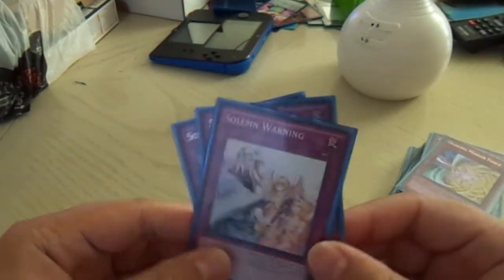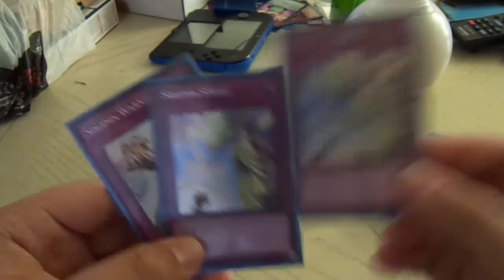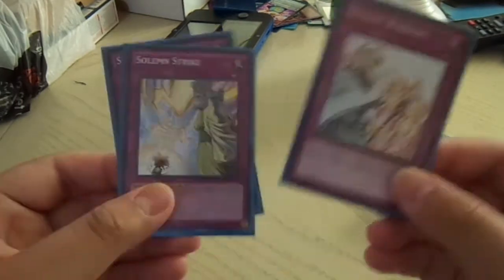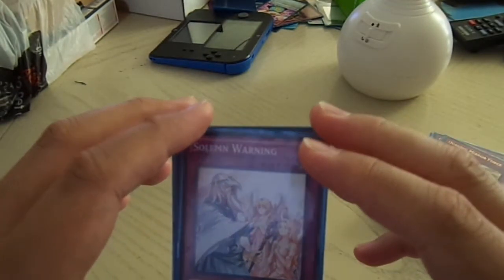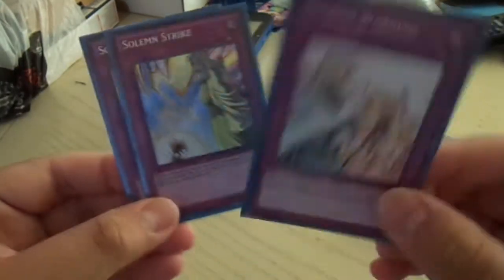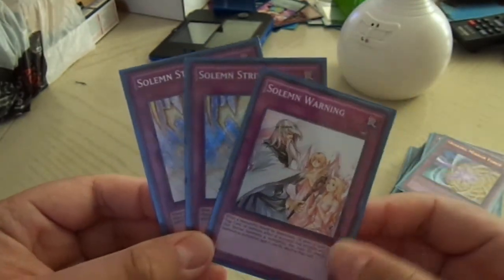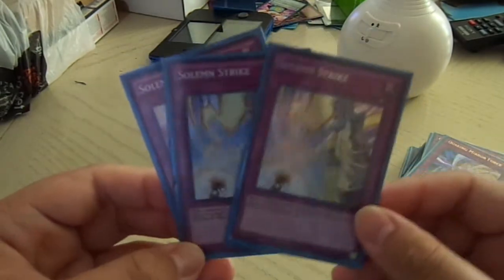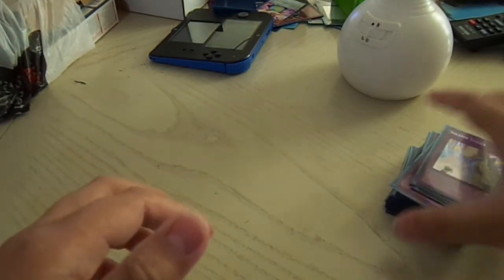One Solemn Warning and two Solemn Strikes. I'm a budget player, but the Solemn Strike dropped because of the Megatins, so it's sitting at $25 right now — I bought it when it was $20, so good deal there. I playtested Solemn Warning against Blue-Eyes Chaos MAX both first turn and second turn and won both games. Solemn Strike is very good against Pendulums. Just a good card, and I try to stack my deck with really good cards.